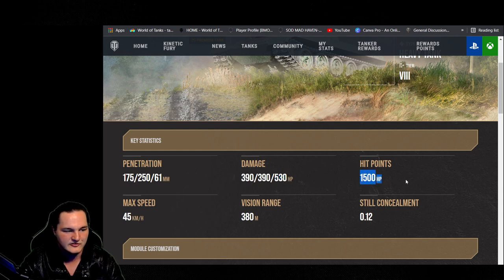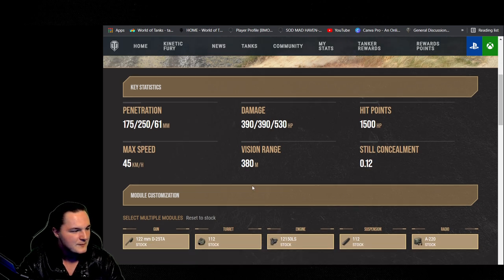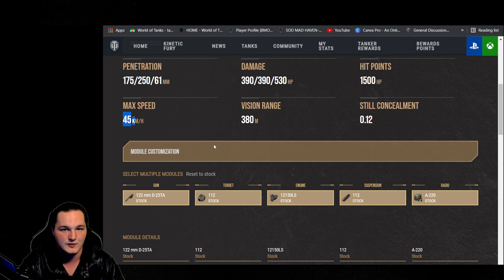1,500 hit points — it's a chunky boy, though not exactly the greatest chunky boy. Concealment at 0.12 — it's not the greatest, but definitely not the worst. There are tanks out there with 0.01 or 0.03, so there are a lot worse on the field. This thing has a max speed of 45. You can increase this with a traction system or a power terrain. I've been recommending power terrain over the traction system recently, just because increasing your average speed is going to increase your overall speed on the field, get you up a hill faster, and make you move around the map a lot quicker.